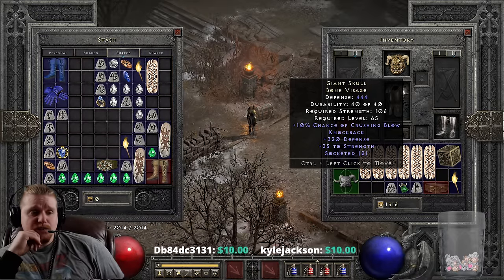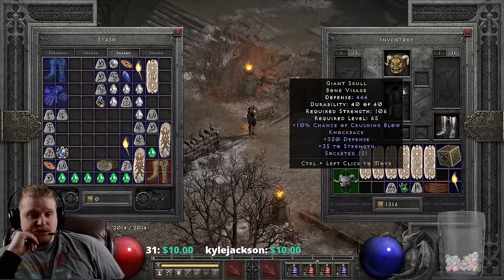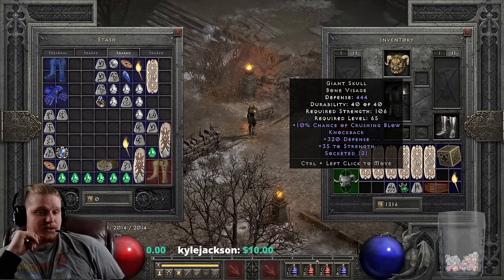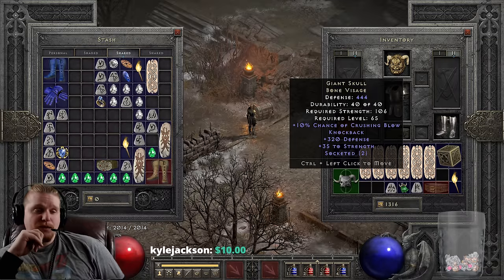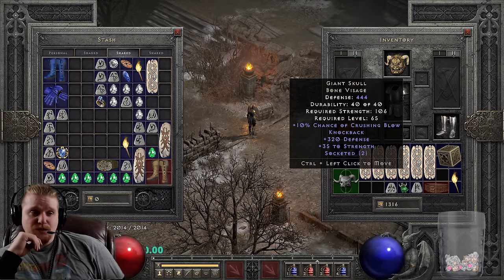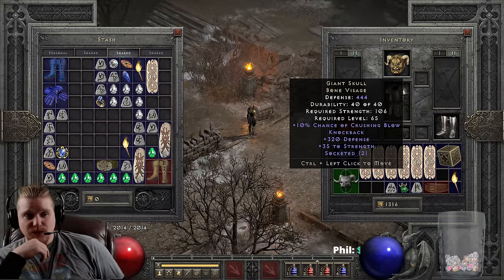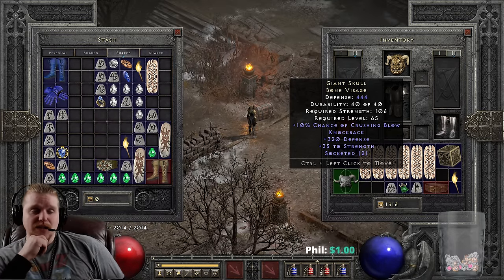It's always a head scratcher when you have items with multiple sockets - I'm just stroking my beard thinking about the various things you could do with this item. I'd love to hear what you guys think about it. What purposes would you use a two-socketed, 35-strength Giant Skull?